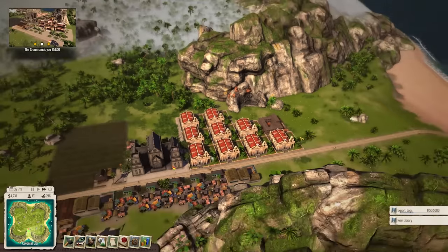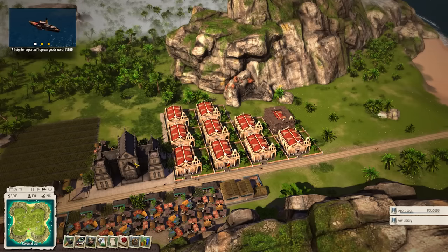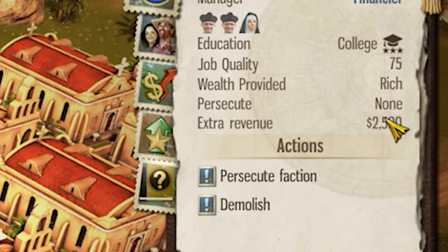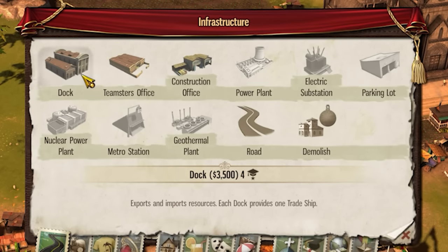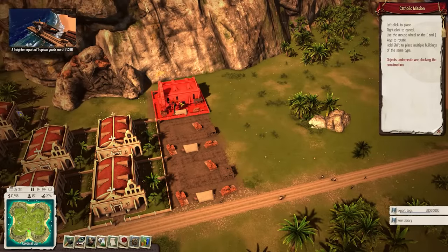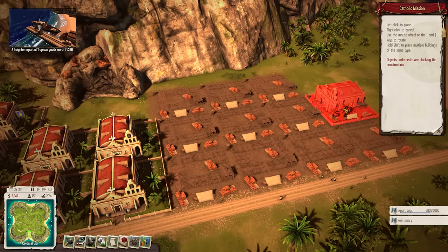We now have more Catholic missions constructed and are about to get up to ten Catholic missions, each providing $250. With ten churches down we should be making $2,500 each tick — and yep, that is exactly what we're making: $2,500. Logically the next thing to do is just build even more churches. Now that we're making $2,500 that's a pretty decent quantity of money, but it could be improved, so I'm going to build a further ten churches — actually, even more than that.